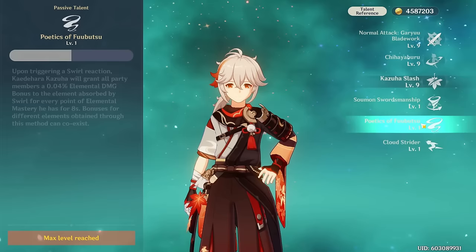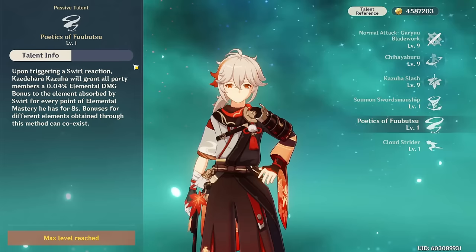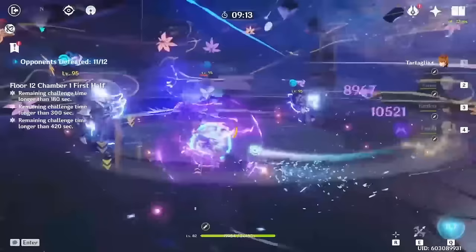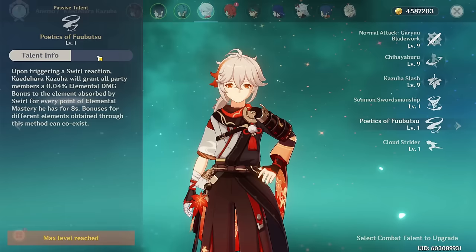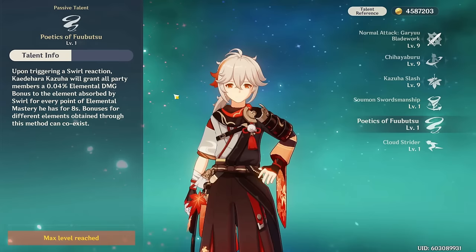You'll also constantly buff your team through the passive talent unlocked after ascending past level 60. Every time Kazuha swirls, all party members gain elemental damage bonus based on what was swirled — for example, swirling Electro gives Electro damage bonus — and this scales with Kazuha's elemental mastery, lasting 8 seconds. You can double swirl multiple elements simultaneously, and they coexist. With around 700 EM, this adds up to roughly 28% elemental damage bonus to every element you swirl.